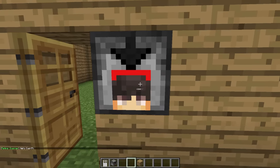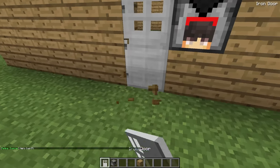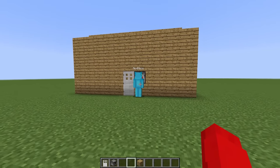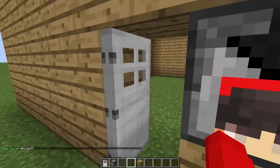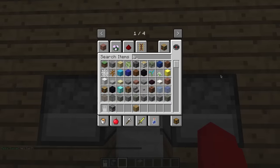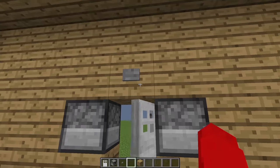Cash explains the retina scanner scans your eyes and only lets in the correct person. He demonstrates that Nico can't enter through his scanner, but Cash can. Nico places his own scanner, and they add a button for exiting.